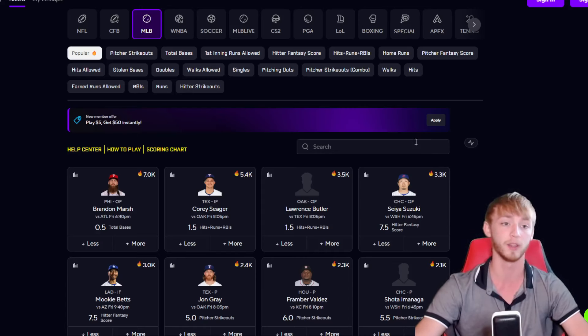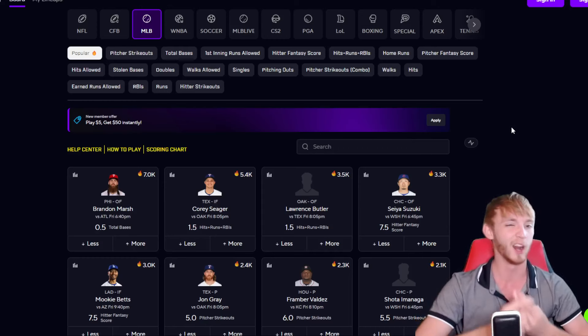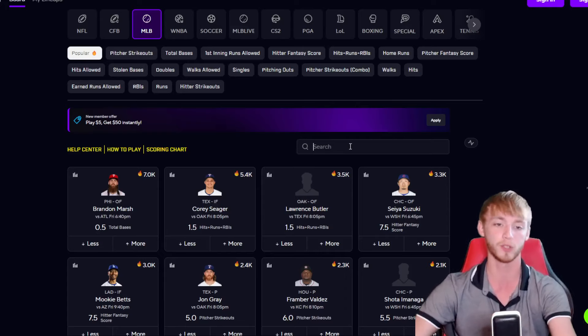The first player prop I like for today's slate — we're getting a little bit fancy here. We're going with two players combined into one. Since we're both goblins, it'll make more sense as I get into it.